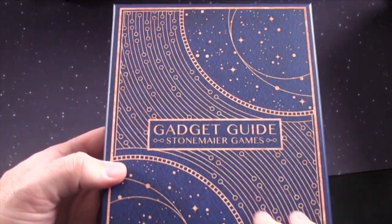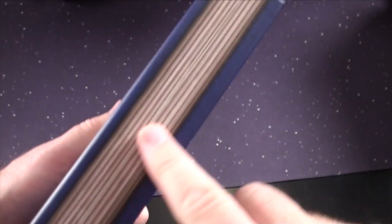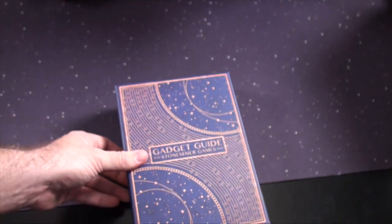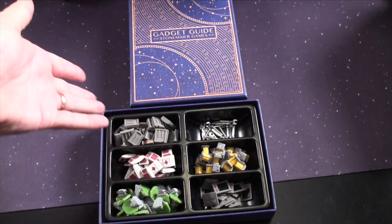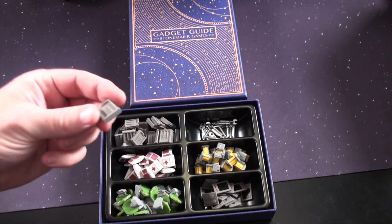Here is the gadget guide, and this is going to be much more science oriented. I think you have the look of the book on this one. Here are the items that are going to come inside. I'm probably going to butcher this when I'm inside looking at it. Let's take a look and see what's inside. This is what the set's going to look like in the box — we've got six different items in six different areas.